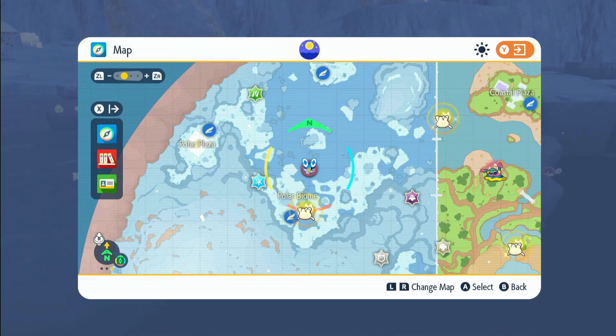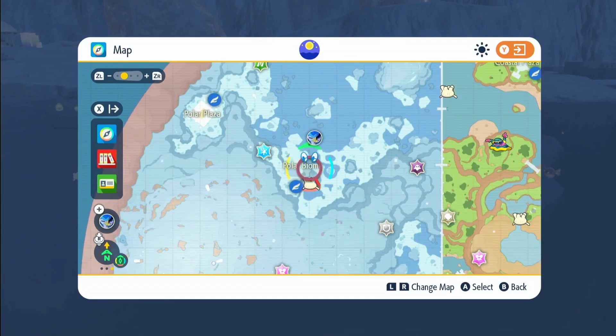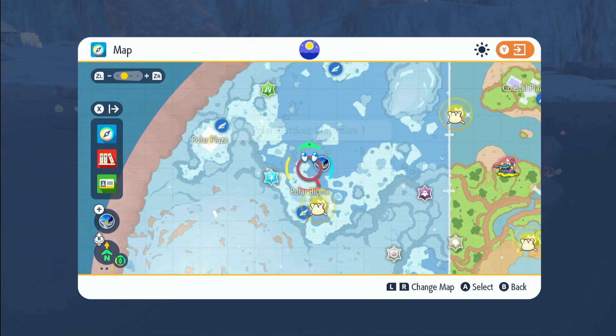I'm going to be showing you where you can get Lapras in the new Indigo Disc DLC. What you want to do is come over to the polar biome and just fly over to the classroom and just go up.